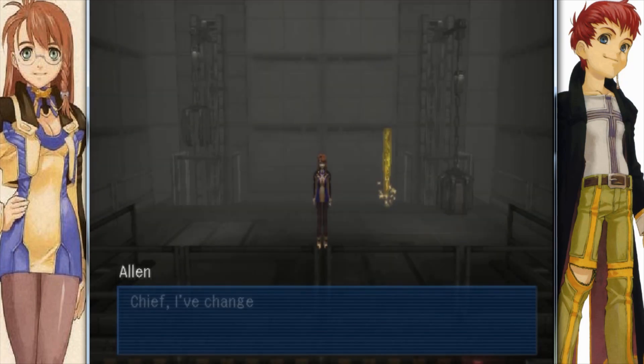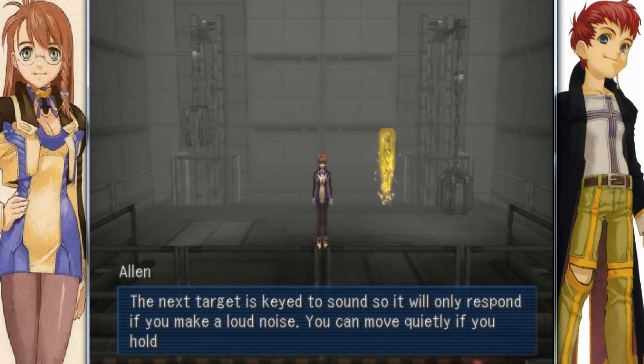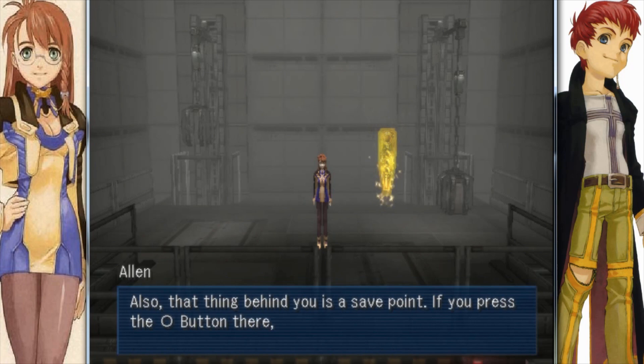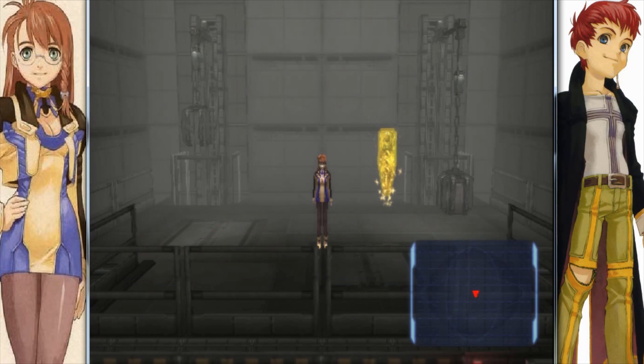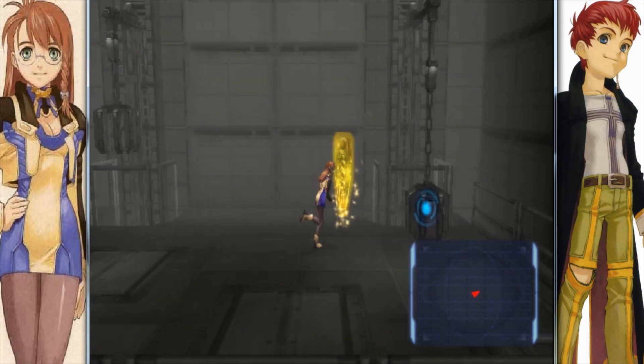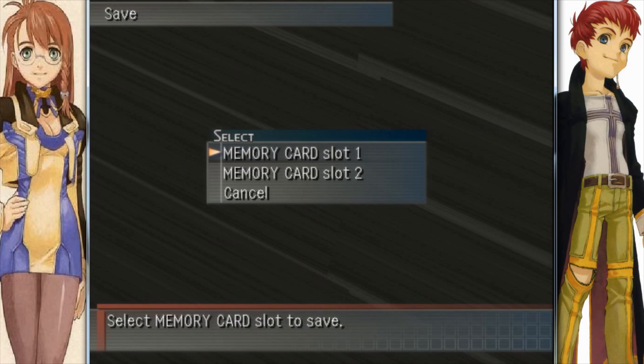So it looks like we have new enemies. The next target is keyed to sound, so it will only respond if you make a loud noise. You can move quietly if you hold down the R2 button while moving. Also, that thing behind you is a save point. If you press the circle button there, you can save your progress. Make sure to have good use of it.